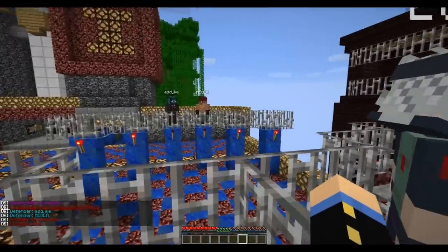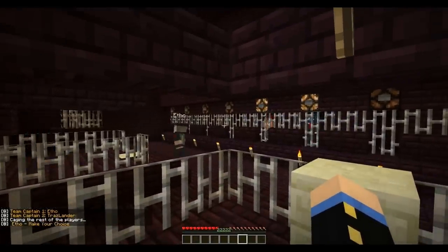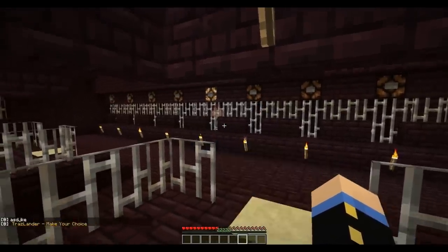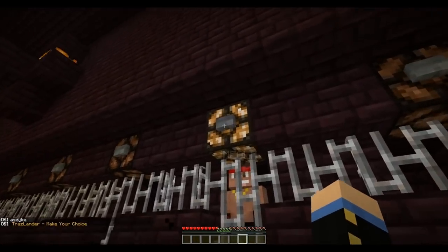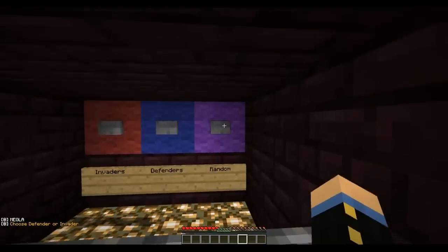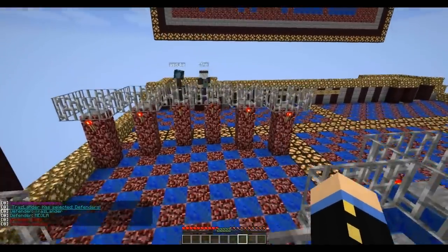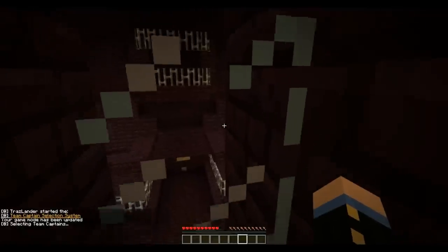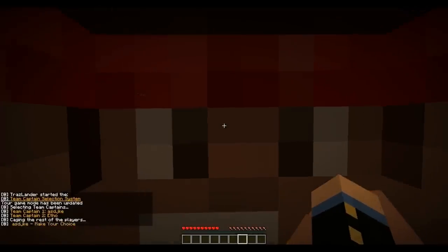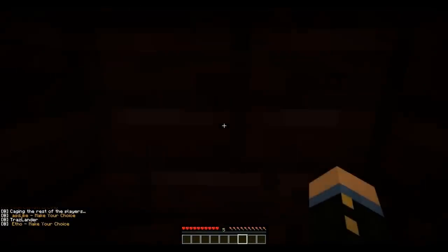The second team captain selects which side they want — either the invaders or defenders. The two team captains are selected randomly from among the players, and the first team captain gets first choice. After he picks his player, the second team captain gets second choice. Because they get second choice, they are given the ability to pick whether they want invaders, defenders, or random — there's even a random option. After that, everybody's teleported back up to the randomizer pillars. If you're not selected for team captain, you're treated like dirt — stuffed into a little box, then stuffed into a little cage.